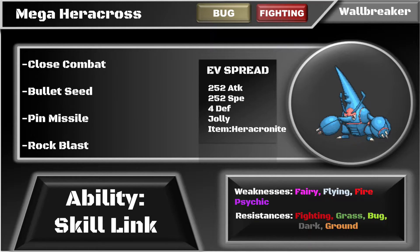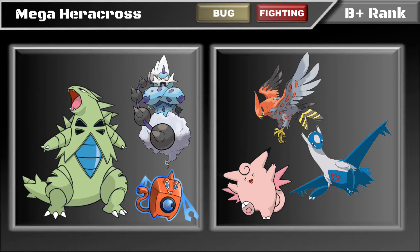Other options include replacing Bullet Seed or Rock Blast with Swords Dance or Substitute. Swords Dance means almost nothing can switch into a boosted Close Combat or Pin Missile. Substitute lets you stay in on a predicted Talonflame or Latios switch-in and also lets you avoid status like Will-O-Wisp from fast Rotom-Wash or Talonflame.